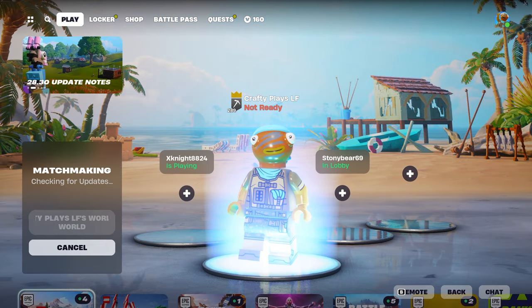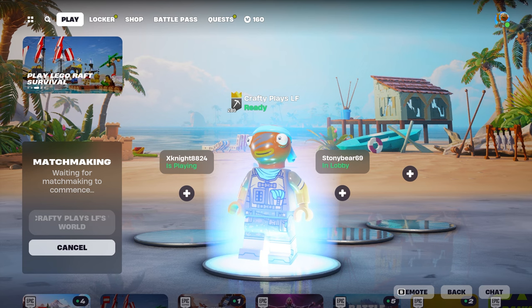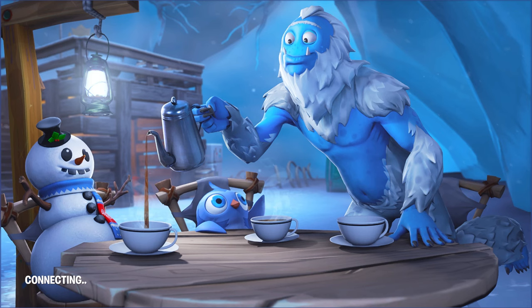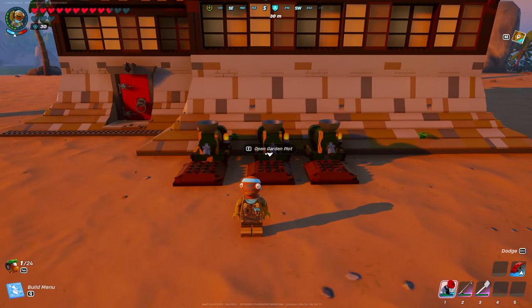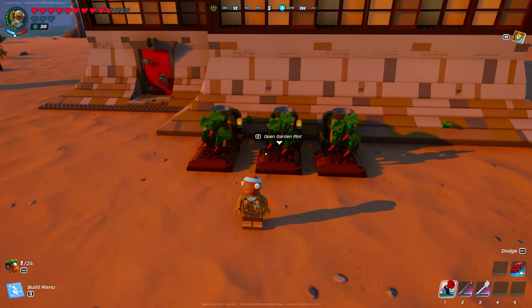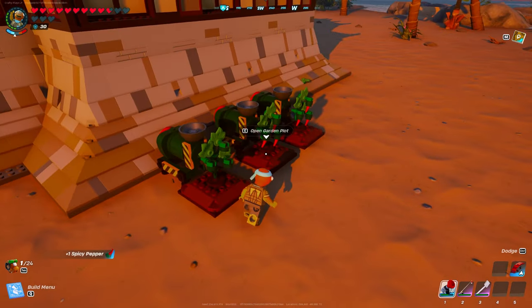Once you leave the game and then rejoin — although this is a sped-up clip and the servers don't work that fast — you'll sign right back in and find that your spicy peppers are back and refreshed again, ready to go a second time. There's no more waiting for them to grow; they'll grow instantly simply by leaving the game and joining right back.